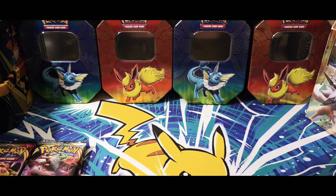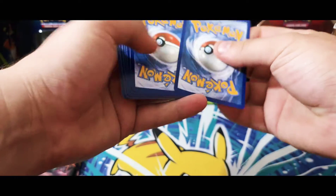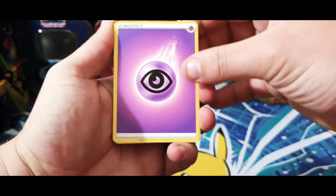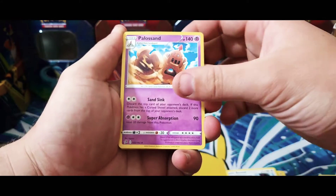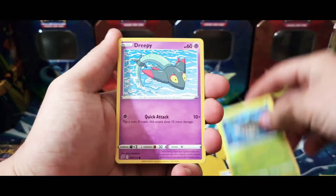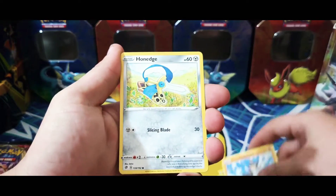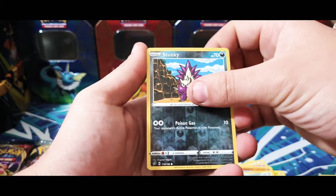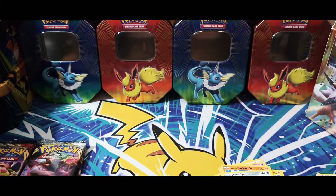First pack of Rebel Clash — it's been a while since I've opened up some Rebel Clash. We have the psychic energy, an Electrode, Bewear, Hattena, Bunnelby, Phantump, Dreepy, Galarian Farfetch'd, Honedge, Stunky, reverse holo, and a Snorlax regular rare. Look at him — whoo!